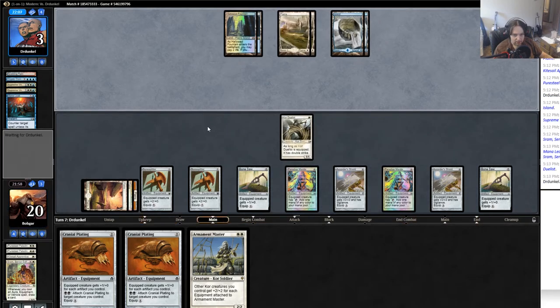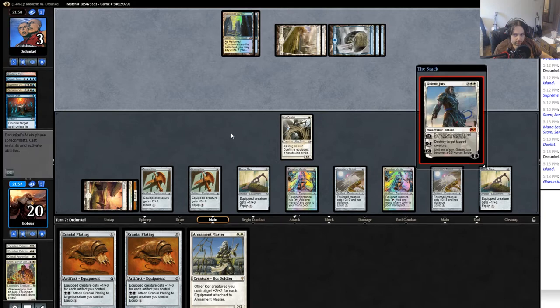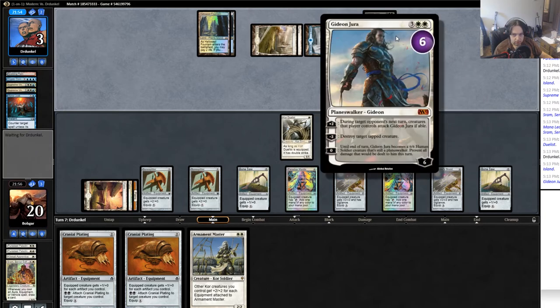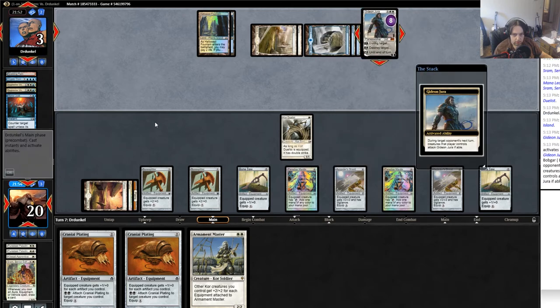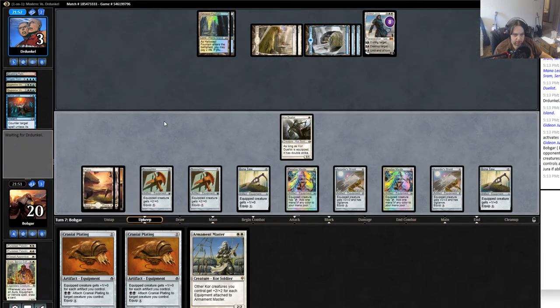I'm gonna spend the one mana to equip him. Gideon Jura — okay. He fogs me for a turn, but unless he has single-target removal the Gideon will die.